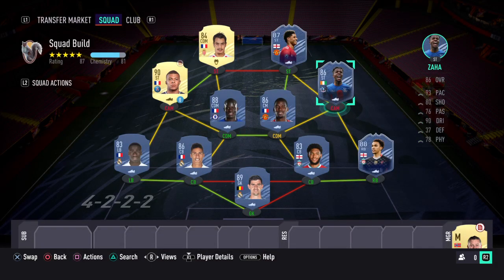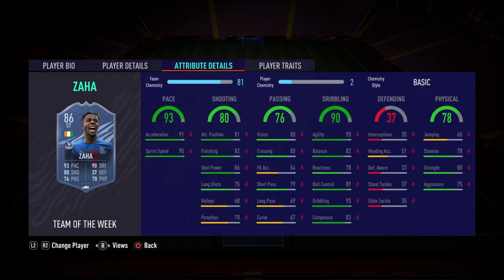In the other CAM slot I've gone with the Team of the Week Zaha. Pop the dead eye on there to boost the finishing. Insane card — pace is just insane at 95, dribbling is good as well, physical is okay, and with the dead eye on there you're going to boost that finishing up to well over 90.